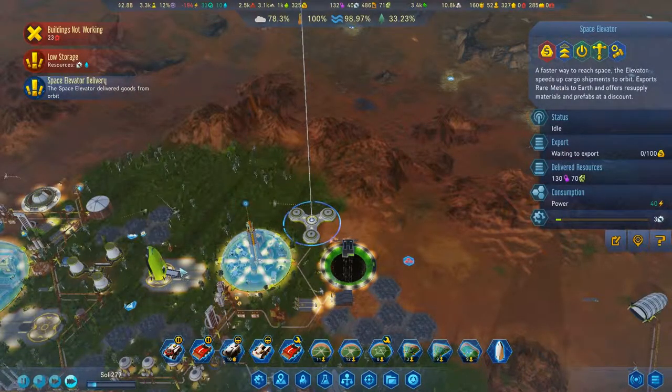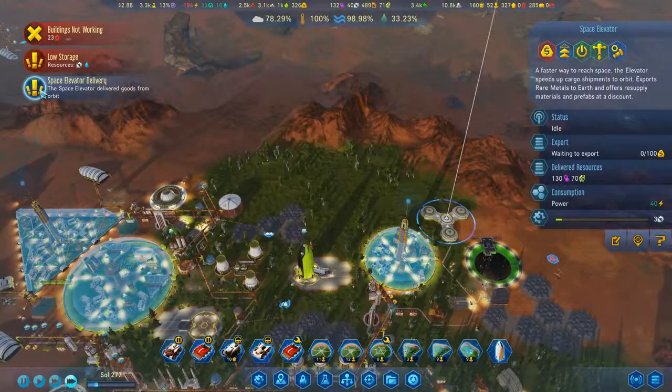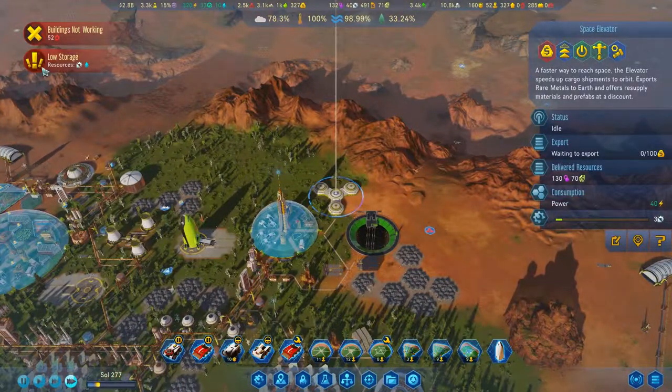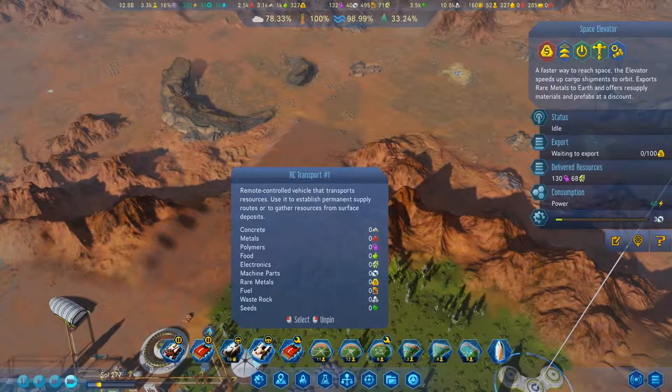We have a delivery on the space elevator. We are short on water, of course. Fifty buildings are not working, of course.